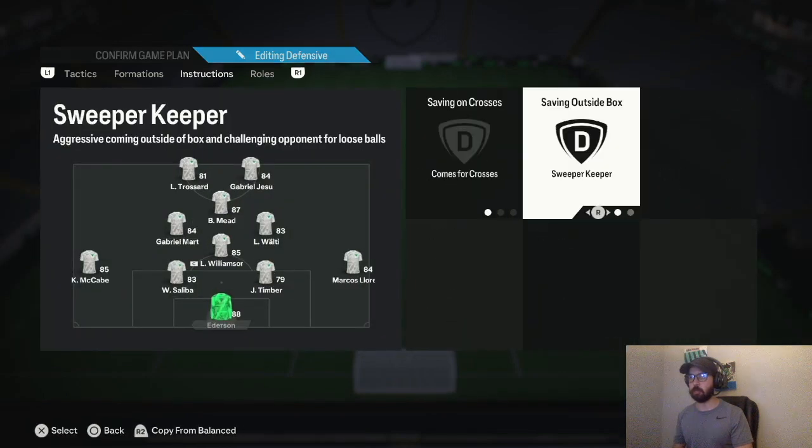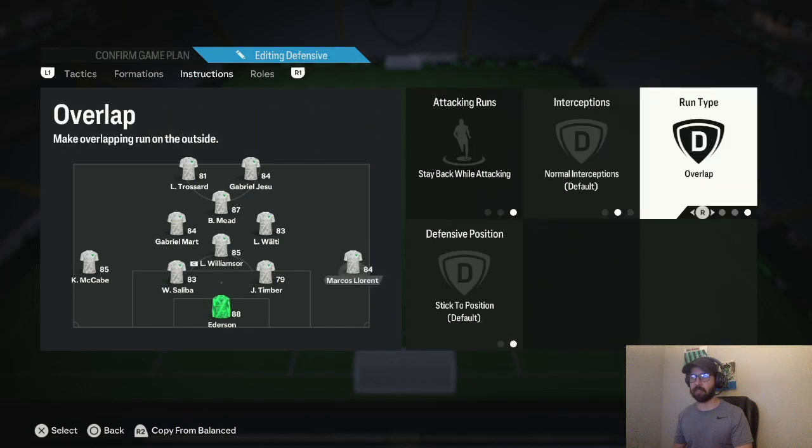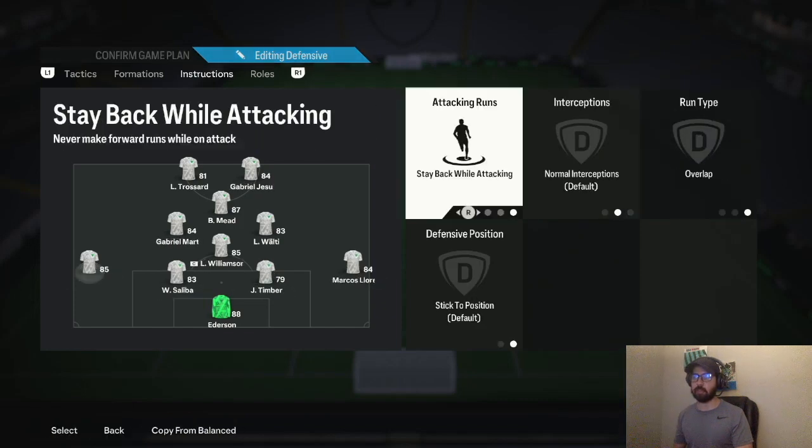Instructions: Goalkeeper — sweeper keeper, comes for crosses. Both center backs — stay back while attacking. Right back — stay back, overlap. Left back — stay back, overlap.